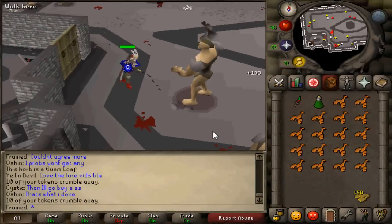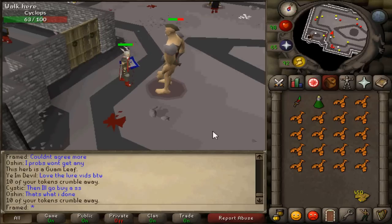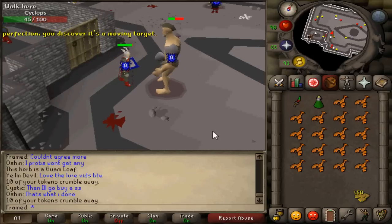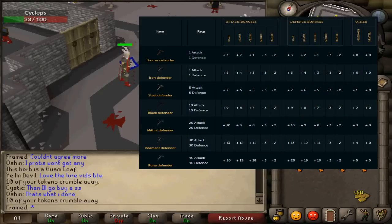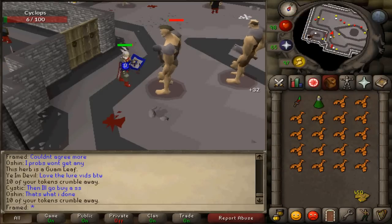If you do not yet have a rune defender, simply go upstairs and kill the Cyclops until you get one. You'll start off by getting a bronze defender, then go outside and speak to the woman there and show her the bronze defender. Go back inside and keep killing until you have an iron defender, and so on until you get a rune defender.